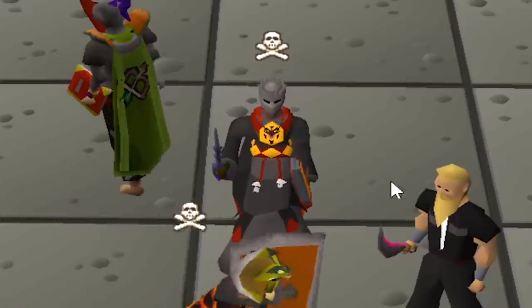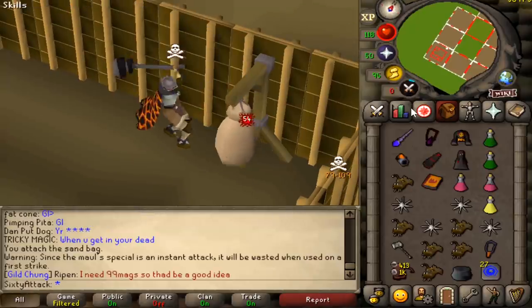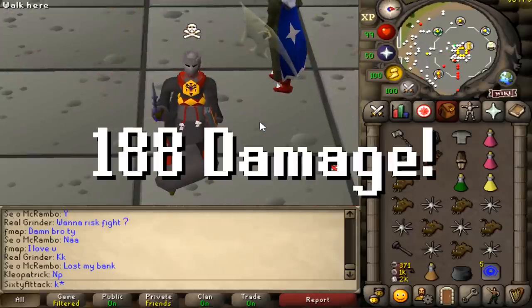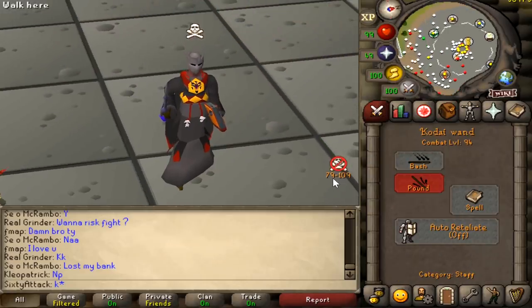Today we are going to be rushing people. The combo we're going to be using is fire surge into double GMaul and then finish with the Obi maul. If you do the math on that, that is 188 potential damage, and that's only at 94 combat, which is pretty insane because they can hit level 79 pures.